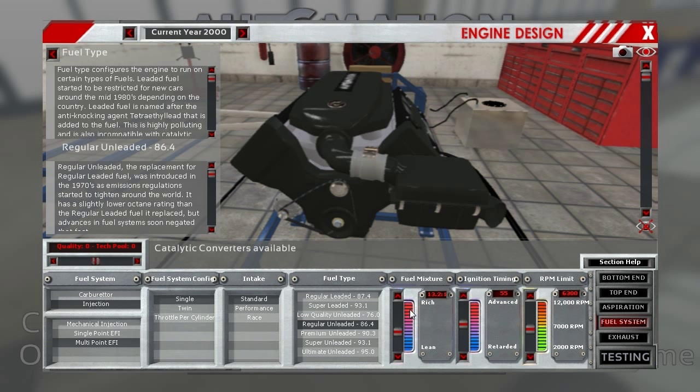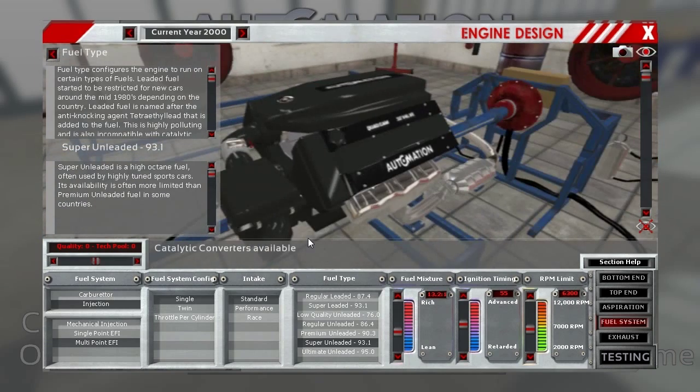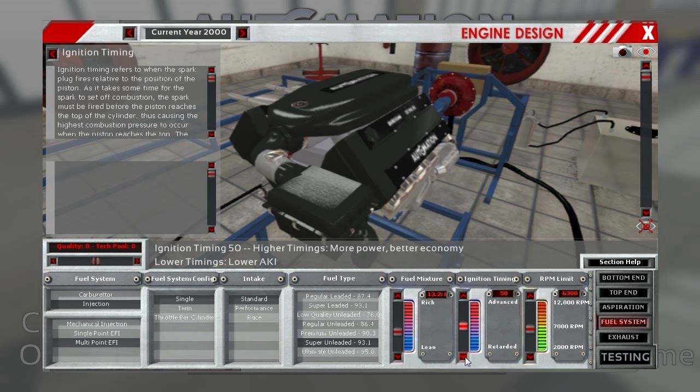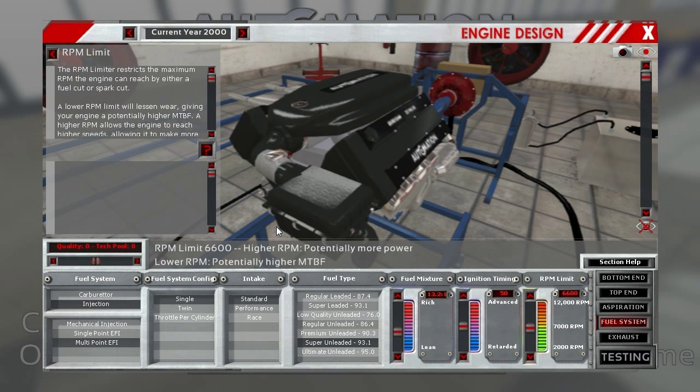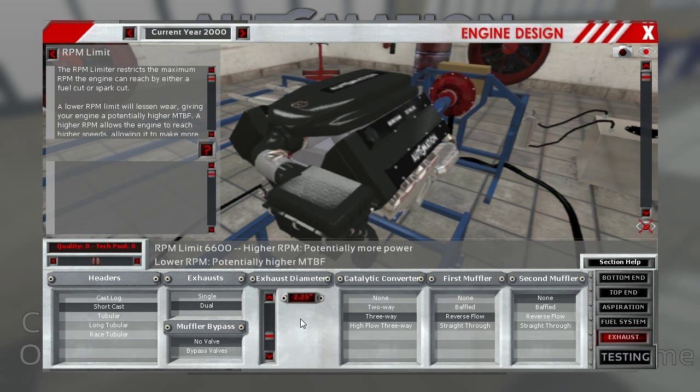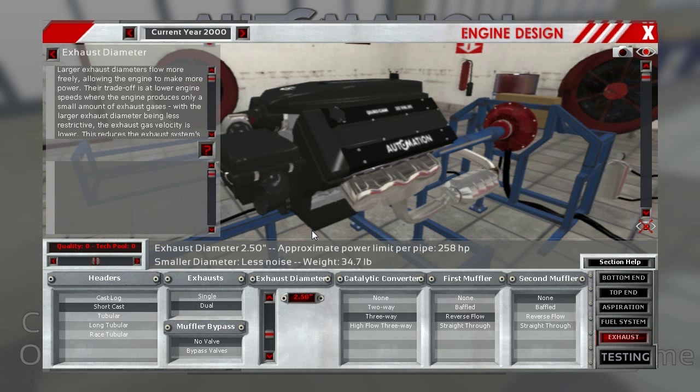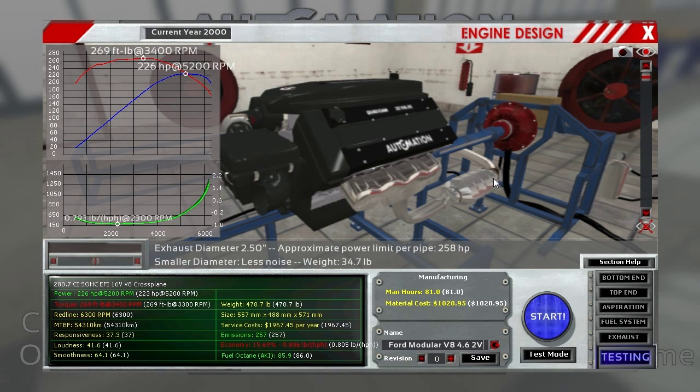Naturally aspirated, very similar intake setup. I believe these motors go up to a premium unleaded, so we'll call it super — 93.1 octane seems to be the norm for our premium. The fuel mix looks good. We'll start with ignition timing and go up to a 6600 RPM rev limit — that could cause some issues but we'll see. Exhaust we're going up to a two-and-a-half inch exhaust, plenty of pipe for this car. Now let's go for the important bit: let's see if we can make 385 horsepower at 6200 RPM and 385 foot-pounds of torque at 4200 RPM.